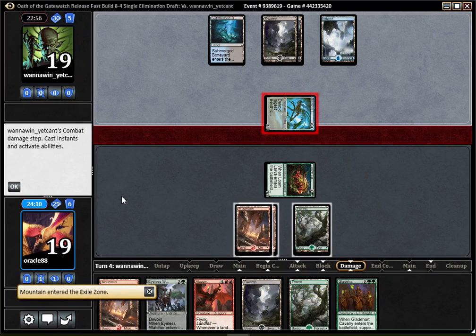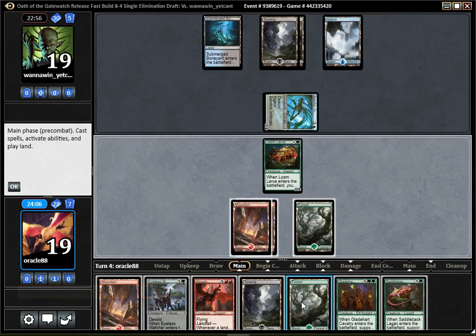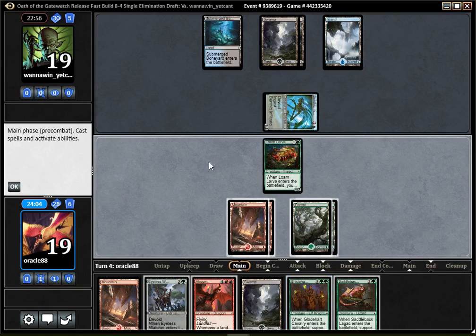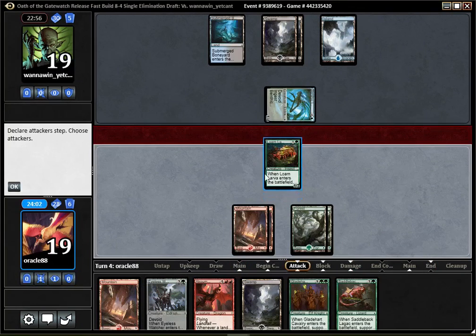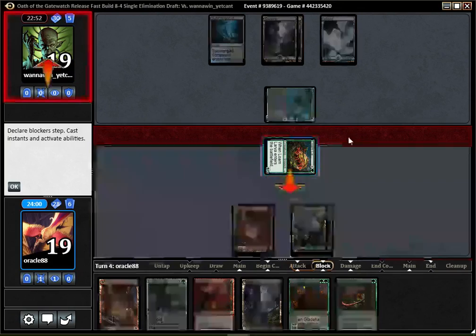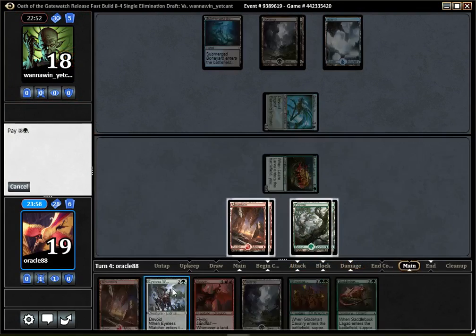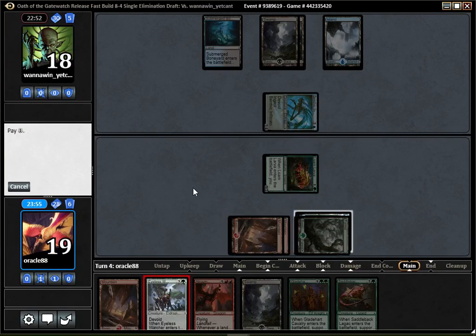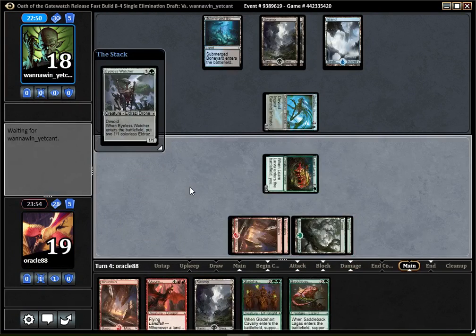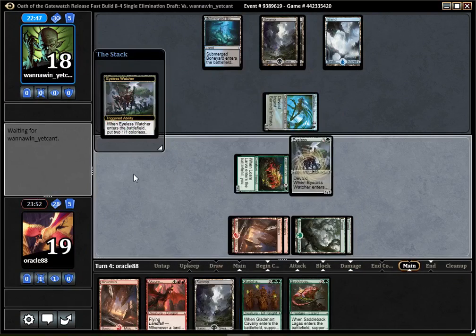I wouldn't be happy to draw too many lands. I drew a Laghack, which is actually quite good. I'm going to attack with my Larva and play the Eyeless Watcher. If my opponent has a counterspell, not much I can do. If they want to bounce my Larva to the top of my library, it's fine too. Any counterspell is a bit annoying, but a counterspell here means no counterspell for my Dragon and for my Cavalry.